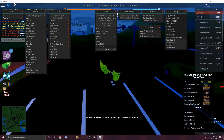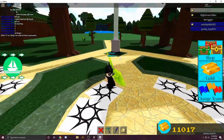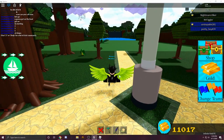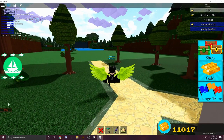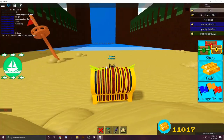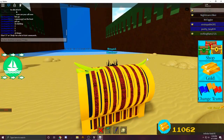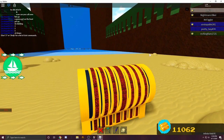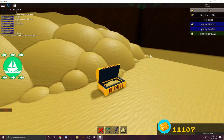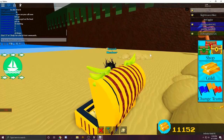I'm going to hop into a new game to show you how to use this. Okay, so I'm in Build a Boat for Treasure now and I'm going to show you — you could use all of these scripts. The reason you can't see the menu on my screen is because it's on my second monitor. But this is all you need to do — you have the power to execute any script now with this and it's completely free. Hope you guys like this video, link is in the description, peace.